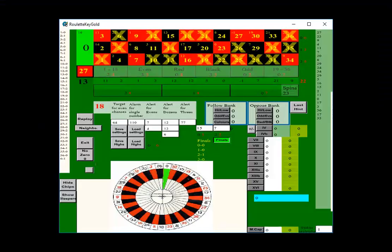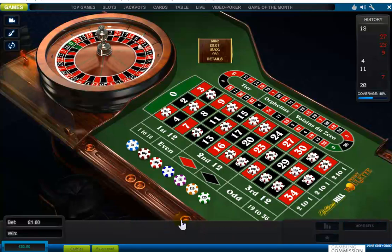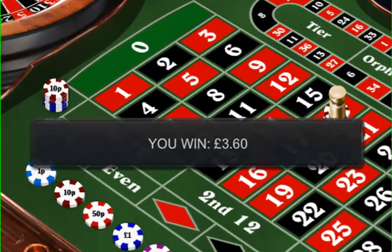After 23 spins there are just 18 numbers remaining that haven't been hit. I call this the hidden even chance. I place a bet on this and it wins immediately as number 18 comes in.